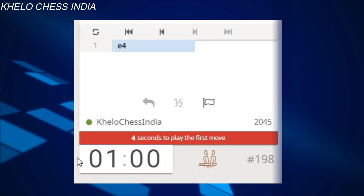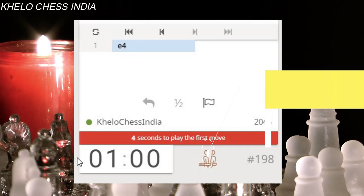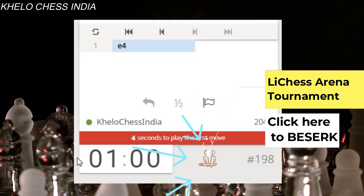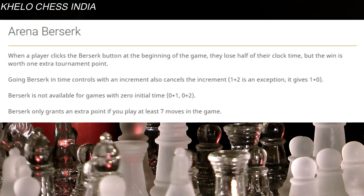Welcome to Kelo Chess India. In today's video we are going to discuss what is the berserk mode in Lichess. Remember, whenever you are playing an arena tournament, you are going to get the option of berserk. On my screen right now you can see a red colored icon next to my time — this is the icon you should look for if you want to go berserk in any of your games.